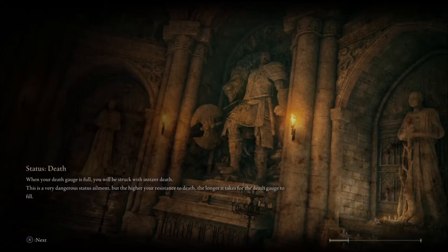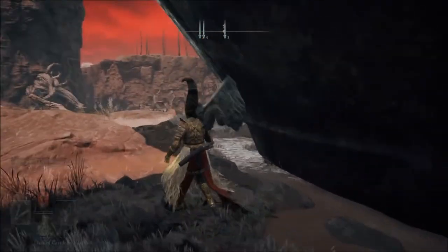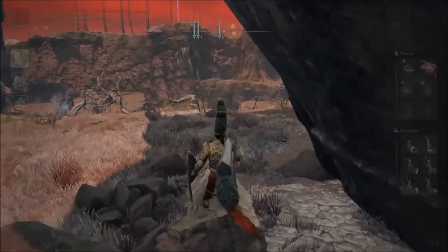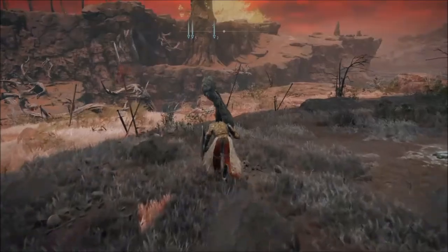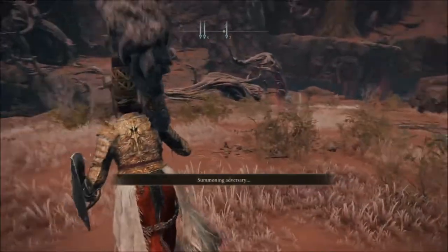Okay, we're back. We're gonna go talk to the NPC — this big statue. We're getting ready for PvP. The Arsenal Charm is very good. Now we're going to click and pick one of the summons.